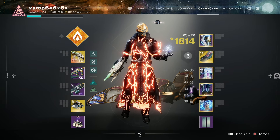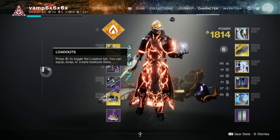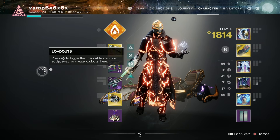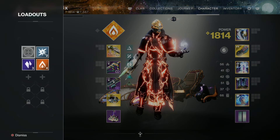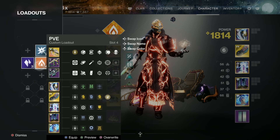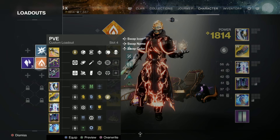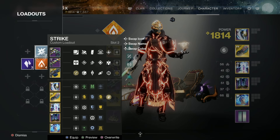First of all, let's look at my loadouts. If you're on PC with mouse and keyboard, just click here. But since I'm on controller, I just hit here. These are my loadouts. You can technically rotate between some names, colors, and even icons, but that's not really important for the purpose of this.